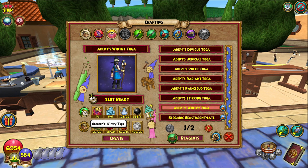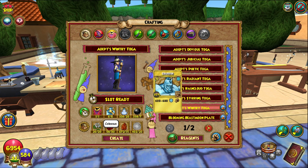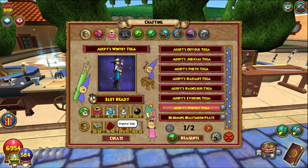You need one Wintery Toga — I recommend farming the first boss. I went to Fitzium, but you can also get them at the Bazaar, and there'll be other players around the Spiral that can sell them. Crystal Vials, 20 of them, you can buy from reagent vendors. Seven Black Pearls — I would transmute Black Lotus.